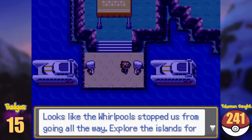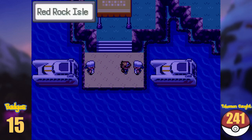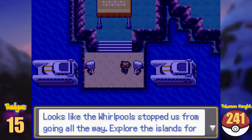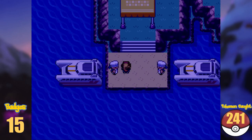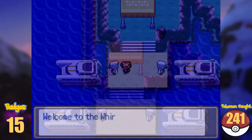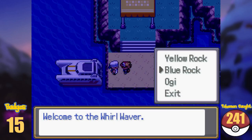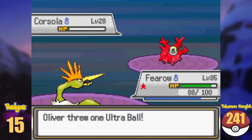And here we are — that is not Olivine! We are stranded on one of the Whirl Islands, so why not stay here for a little bit. All the NPCs talked about the World Cup, so let's participate. We take the ship to Yellow Rock Isle where we find Misty. After defeating her and fishing for a Corsola, we can make our way to the next island.